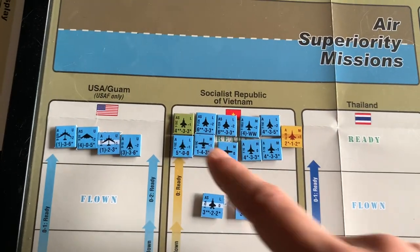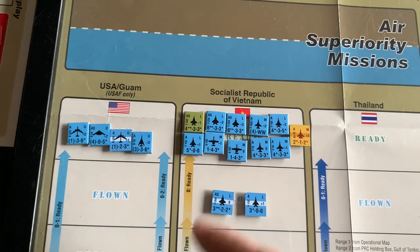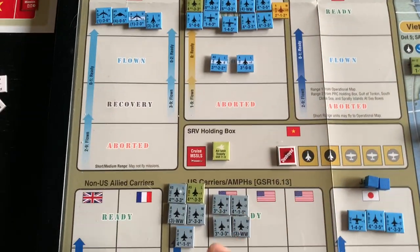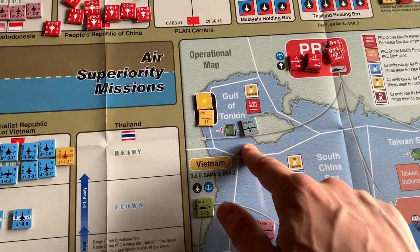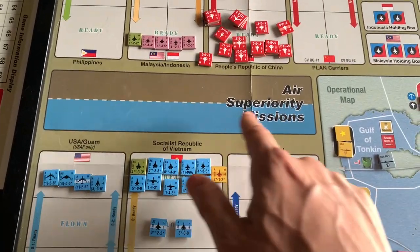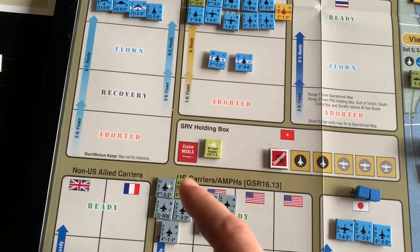There are some F-35s and they're really versatile — they can do strike attacks at three or air-to-air combat at four. The F-35s in particular did a number on the Chinese air units in combat. In the final turn, the F-35s stationed on a US carrier group were able to go into air superiority during the air superiority step because they were close enough to Vietnam. These two F-35s were able to hold off six or seven Chinese planes every turn just because they're stealth — they weren't allowed to get shot back at. They were very, very clutch.